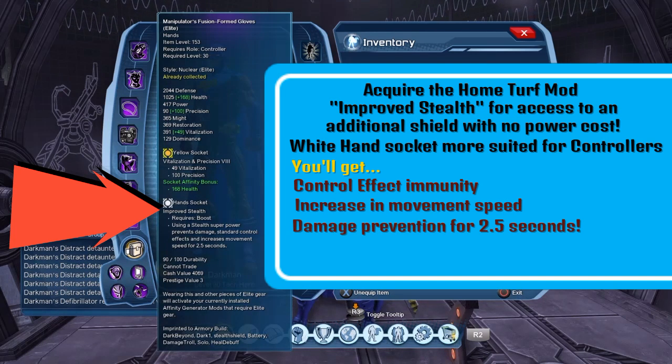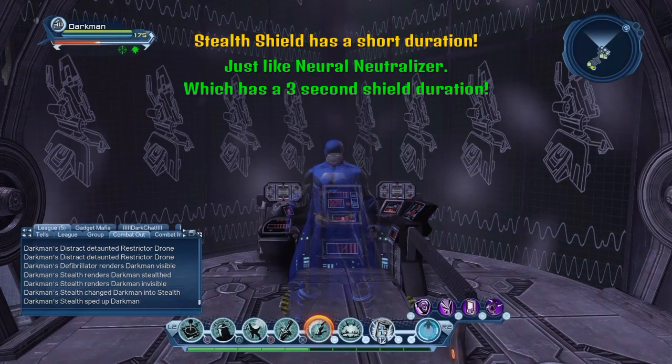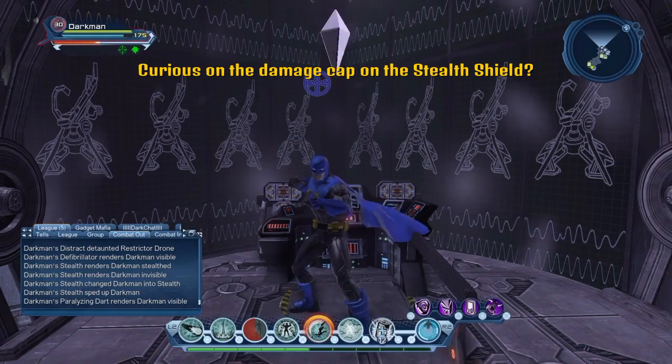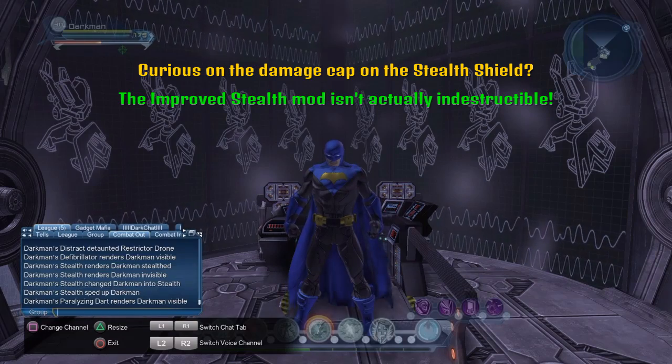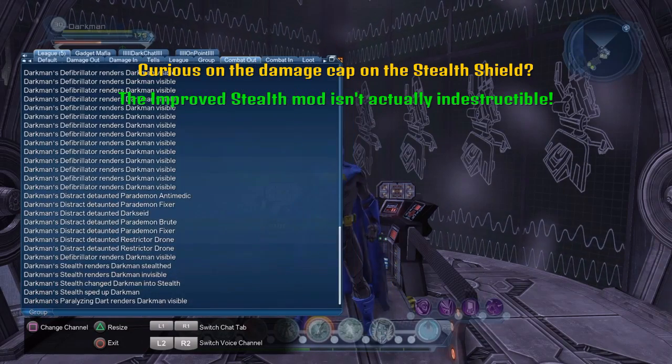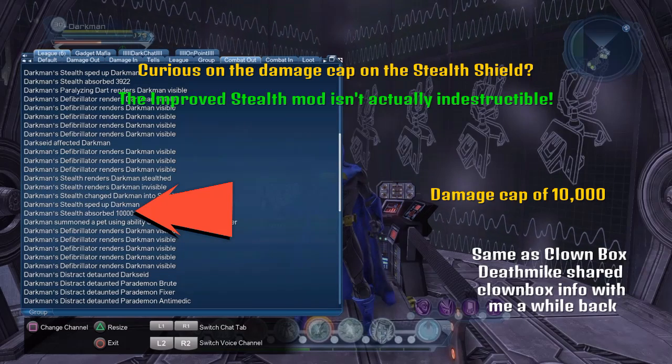The stealth shield has a short duration, especially compared to Neural Neutralizer which has a full 3 second duration. You may be curious about the damage cap on the stealth shield — the Improved Stealth mod isn't actually indestructible. Its damage cap is 10,000, which is the same as Clownbox.